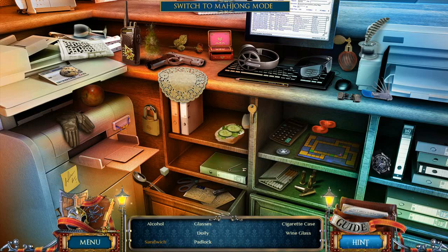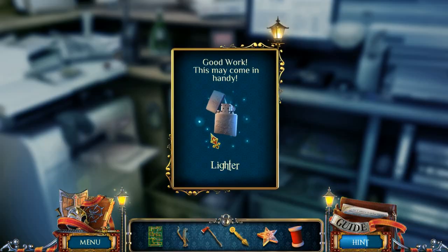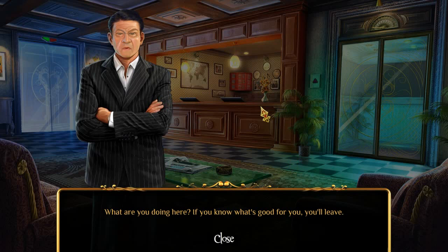A handgun here — seems a little dangerous. Cigarette case. A dolly — oh, that kind of dolly. And we're going to have to make a sandwich by the looks of it. Cigarette case — ah, here we are. Now where's the other half of our sandwich? I see you there but I don't see you there — apparently that's how you make a sandwich, with some tomatoes. We have our Zippo lighter there. 'What are you doing here? If you know what's good for you, you'll leave.' I'm just going through your stuff since you don't seem interested in helping.